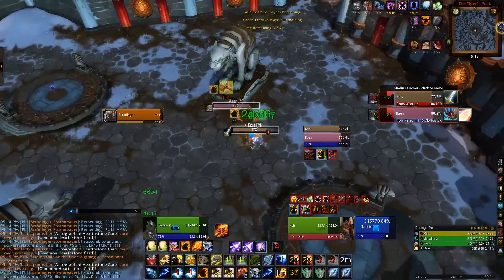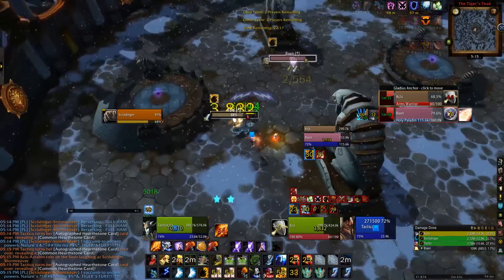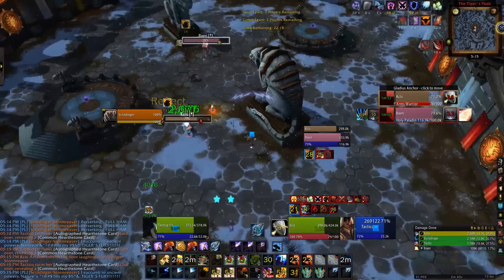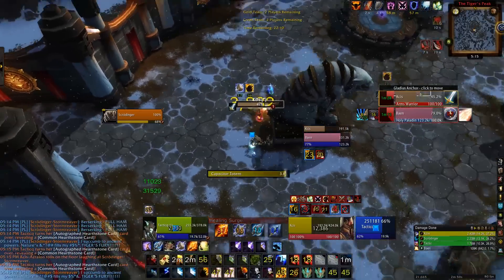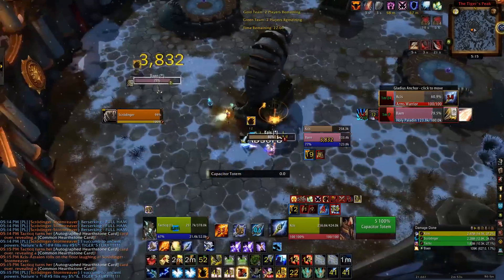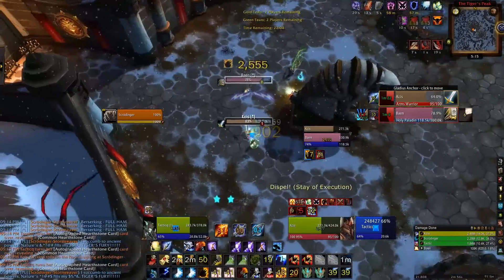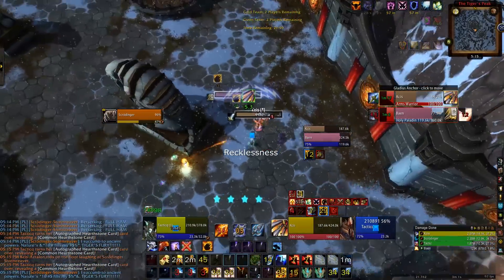It's all about playing these mind games with these teams and doing as many resets as possible, getting as high health as possible before engaging. Because Holy Paladin Warriors literally should beat every team — they have no excuse. They have so many outs and so many defensives that they should never lose to us, so we have to make them play our game.